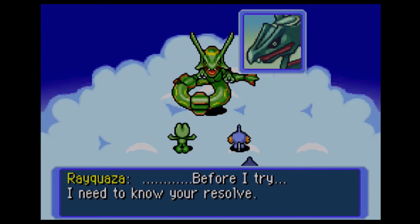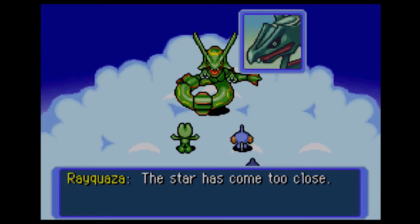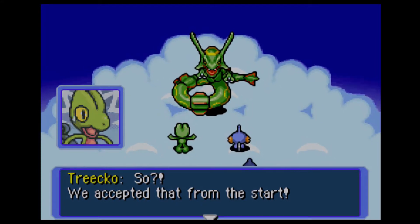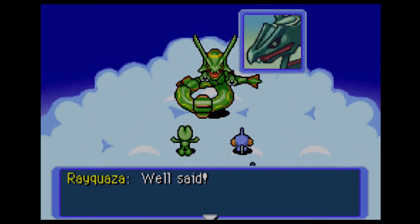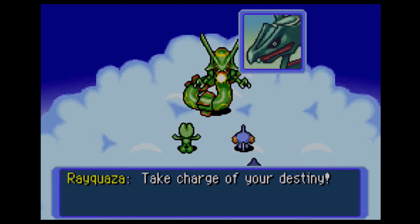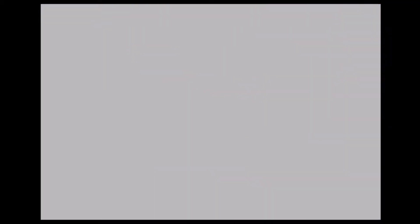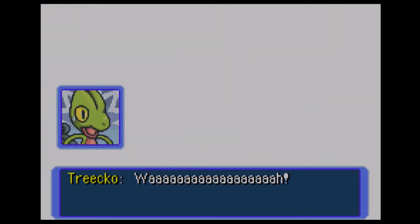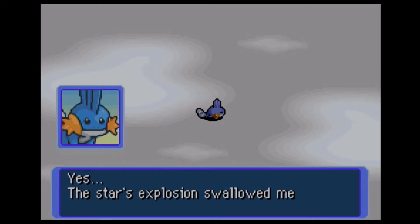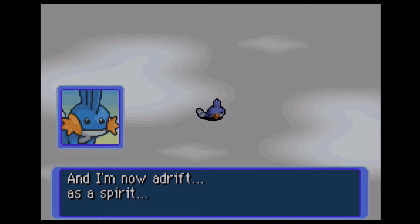'Before I try, I need to know your resolve. The star has come too close. If I were to loose my Hyper Beam here, you would not escape unscathed.' We accepted that from the start — it's the end of the world if we fail. 'Well said. Take charge of your destiny.' You know, that meteor was falling for quite a while considering how close it was to us when we started. The star's explosion swallowed me and I'm now adrift as a spirit.